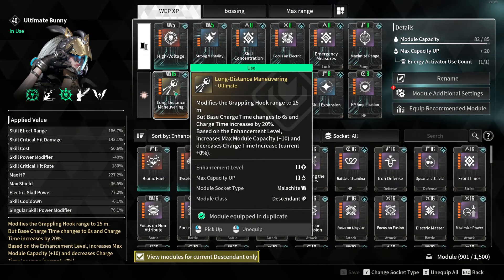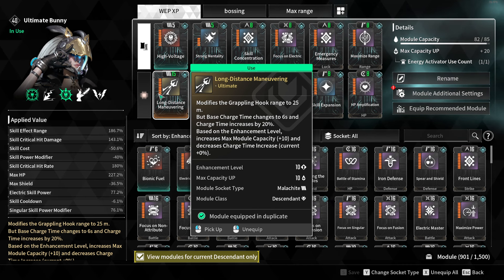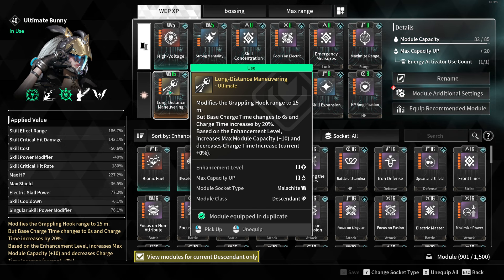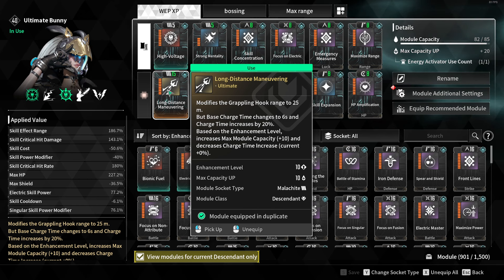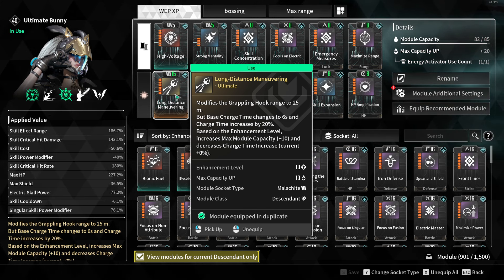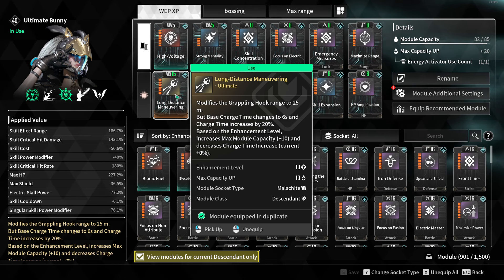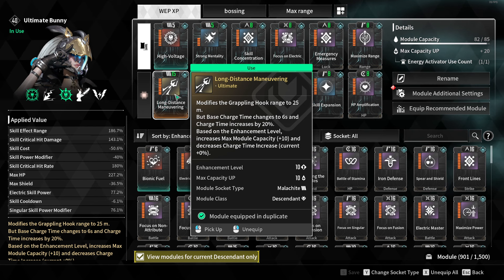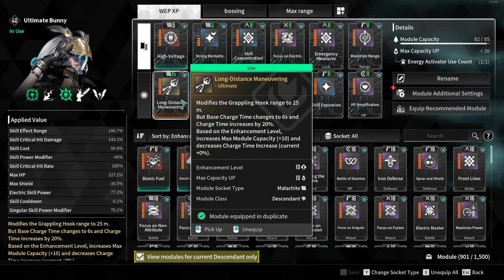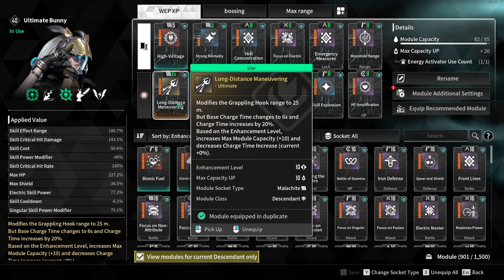For the sub module, pick anything - just make sure it is leveled up for the increased capacity. Put a form on it; they are all M slots. You can put in Long Distance Maneuvering or Mud Air Maneuvering - both work well with Bunny tech. Long Distance gives you two charges for longer dungeons with jumping puzzles.